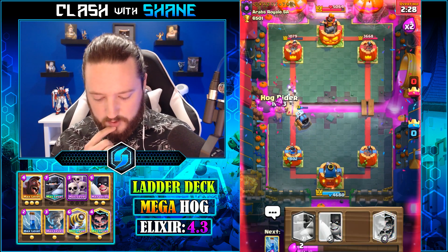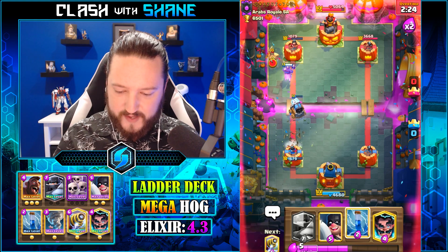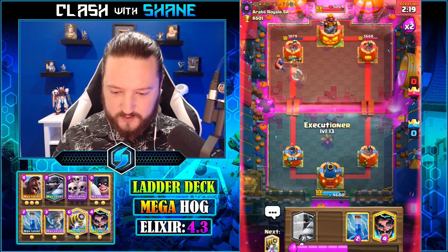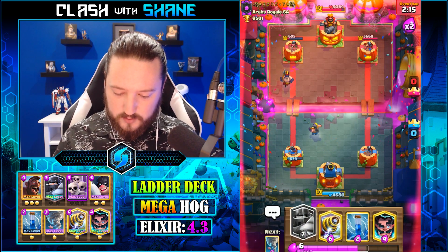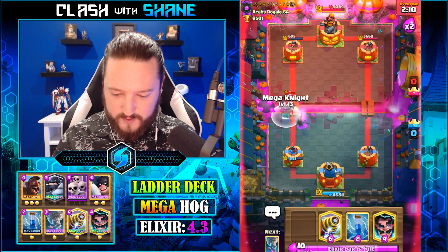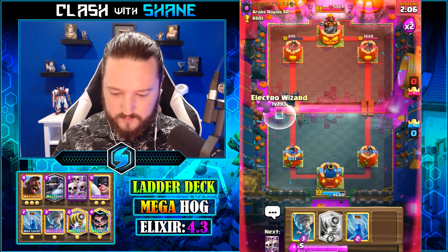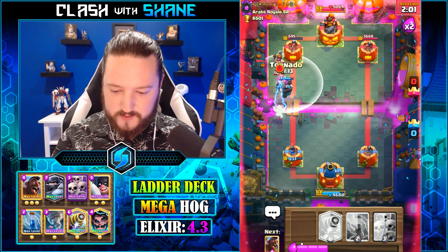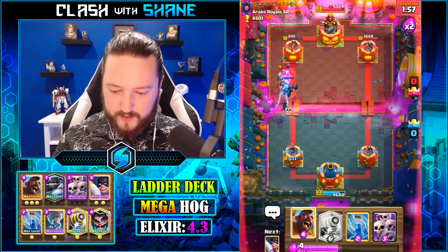We're gonna go Hog Rider here. He's gonna go Nado Executioner for that Nado - yeah, I'm okay with that. I'm actually really okay with that. We're gonna go Executioner here. We got one Hog shot, that's all I needed. Boom! Nice! What you got, buddy? Might get some work done. Nice there - now let's kill the Executioner with the Mega Knight assisting.